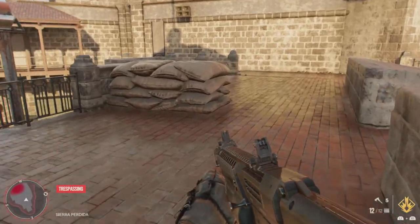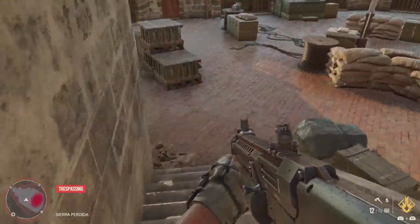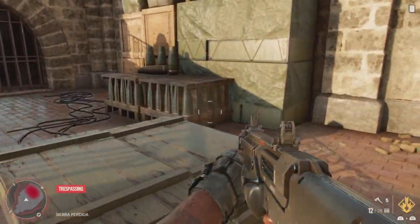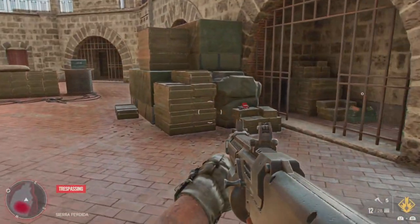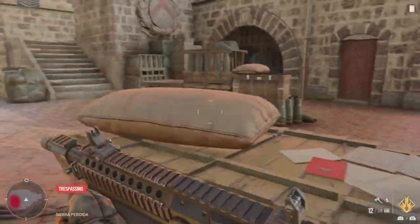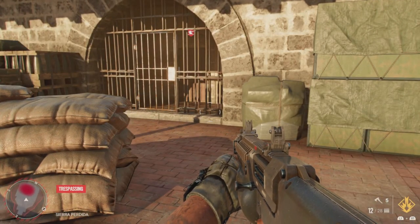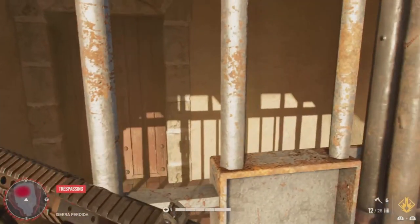There are a bunch of little areas all around — it looks almost like cages, or like it was a prison, with little storage areas. You're really not going to be able to get through any of those spots. You'll see doors that won't open; some areas will be open but there's no other way through — they just hold a bunch of stuff.